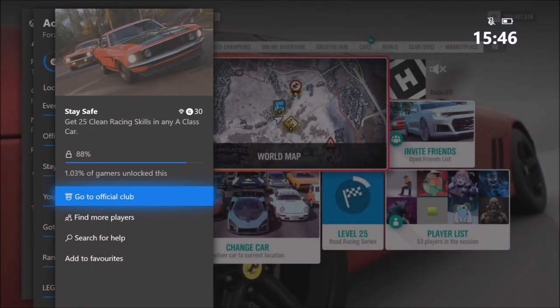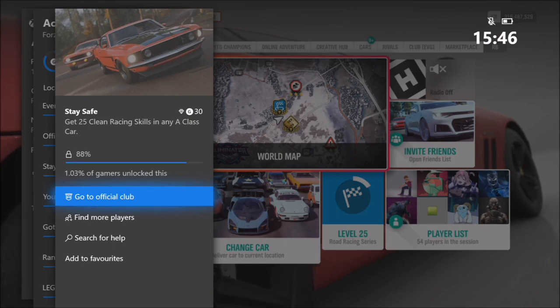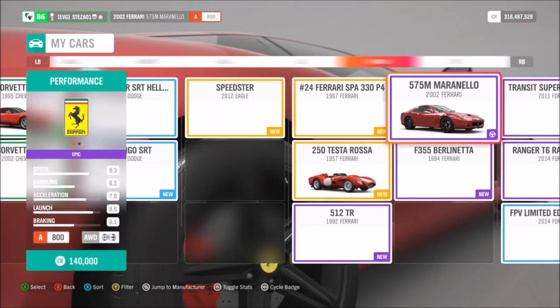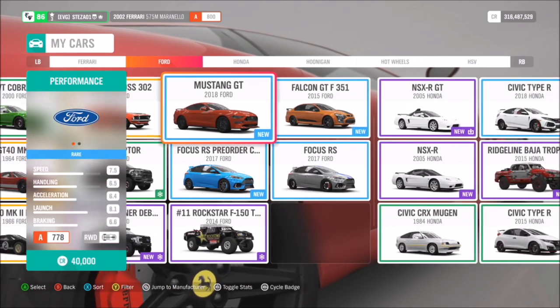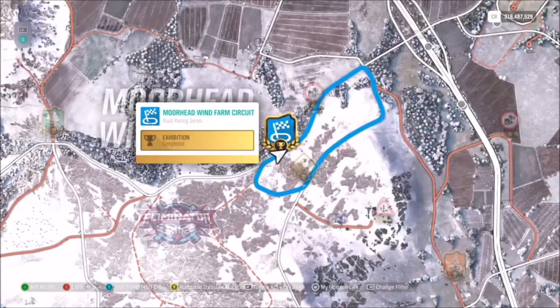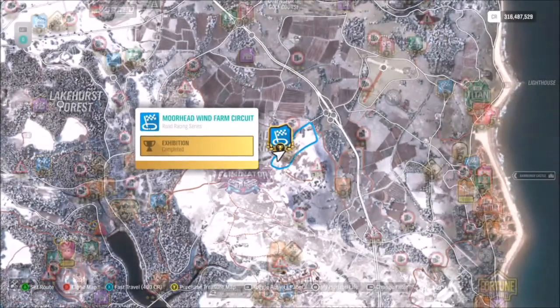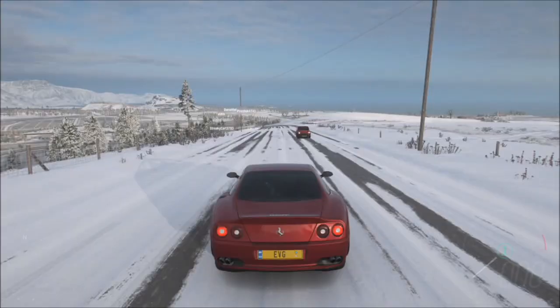Moving on to Stay Safe, which wants you to get 25 clean racing skills in any A-class car. This is a pretty easy one. To start, pick any A-class car of your choice — I went for a Ferrari 575 Maranello, but it really doesn't matter which one you use. It's easier if the car has been tuned, but there are so many to pick from. I ended up going to the Moorhead Wind Farm circuit because it's a nice, quick, fairly straightforward circuit race. You can also use something like a drag race, but I chose a circuit race because you can increase the number of laps and just keep going until you get the desired number of clean racing skills.